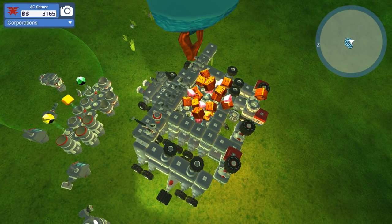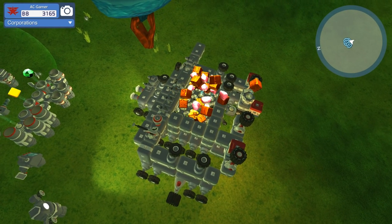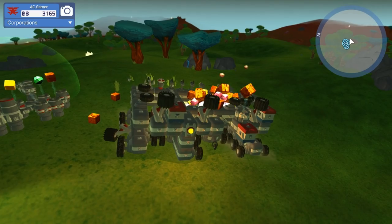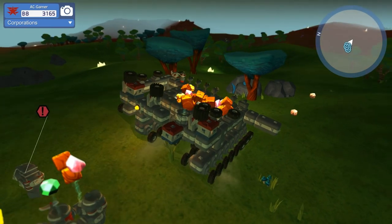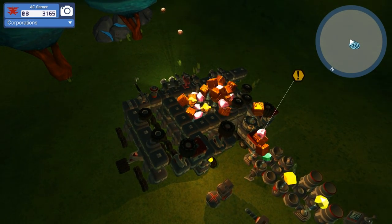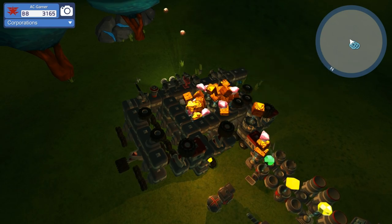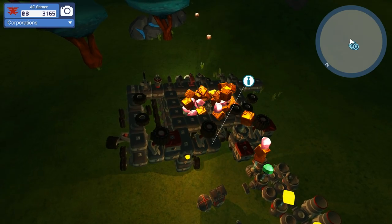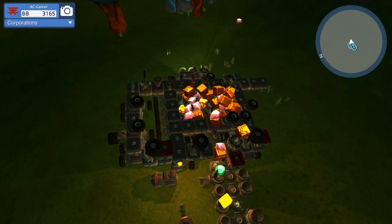Did one of them get destroyed? Yeah, we just lost a solar generator and two of our repair bubbles while we were gone — somebody must have attacked. You can't leave this thing alone for very long. That was a pretty costly mistake because those repair bubbles are pretty expensive, and if I hadn't gotten this other one in the meantime, that would have definitely sucked. So we're going to offload some of these goods.